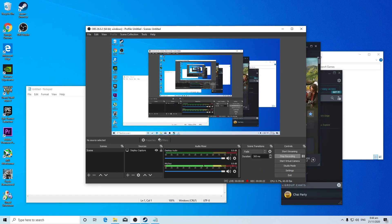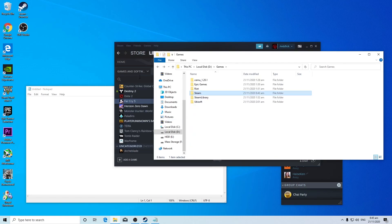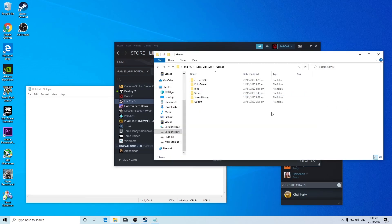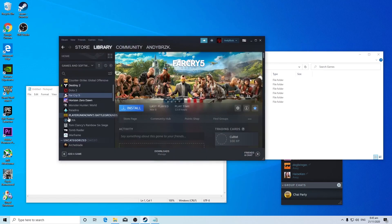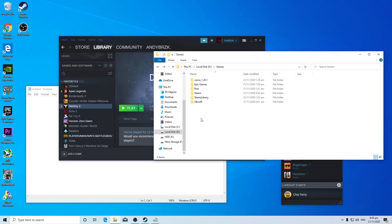This video is going to be a bit different from what I normally upload. I really want to share this if you're having the same issue as I am — where I have the game files right here but Steam is not showing them as installed. Destiny 2 wasn't showing up earlier, but because of what I did it started to show up.